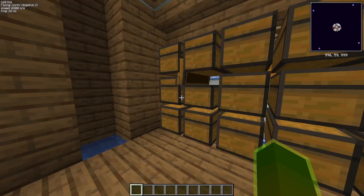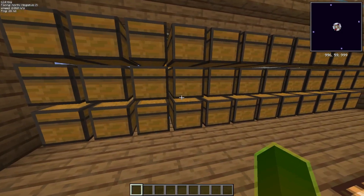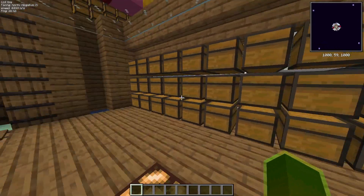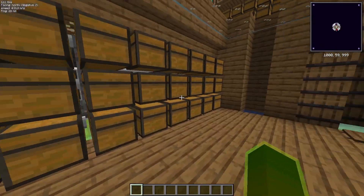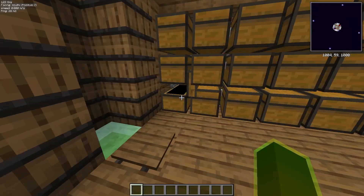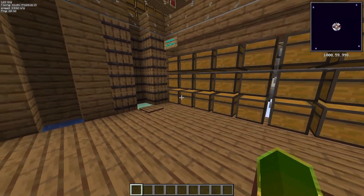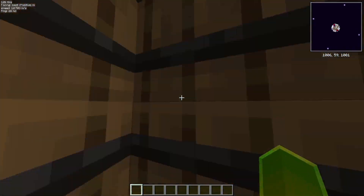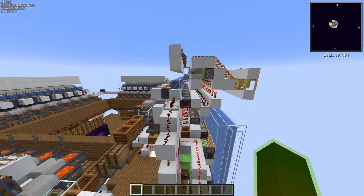This row of chests is non-functional but I think it's always useful to have manual sorting if you want to organize or do a project. You can do whatever you want — you could also add a single-item sorting system like the one from Kiguli, I didn't, but feel free to do so.